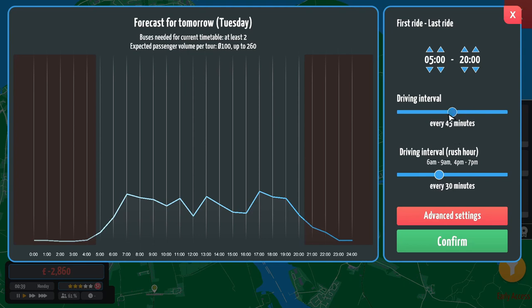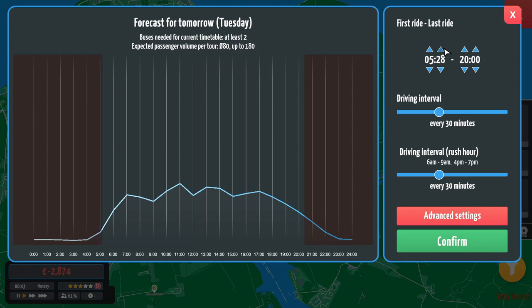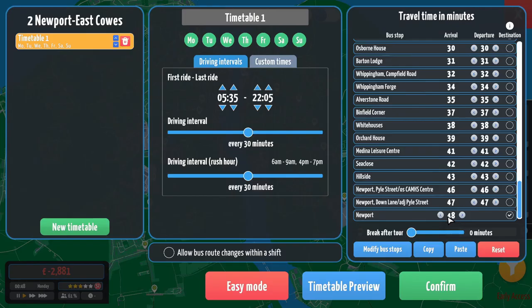This isn't going to be quite as frequent as the one. This is just going to be every 30 minutes throughout the day. It's going to start at 5:35 and finish at 22:05 for outbound journeys. Remember, we are splitting our timetables into inbound and outbound journeys. So let's get that done — Monday to Friday outbound, which is of course two to East Cowes.